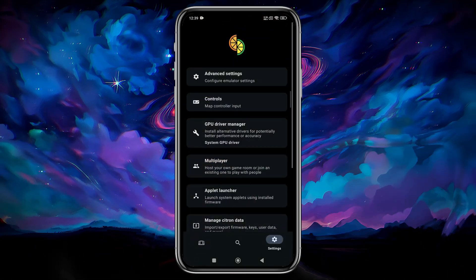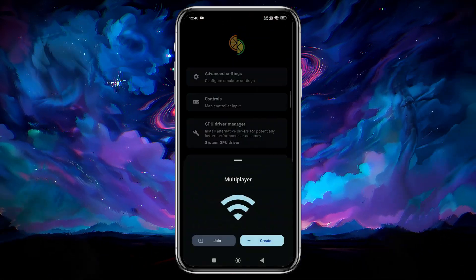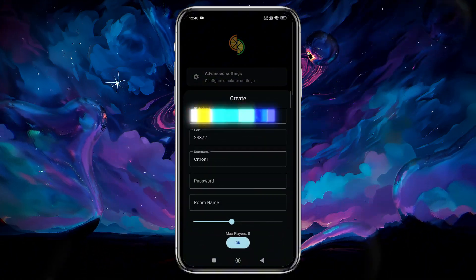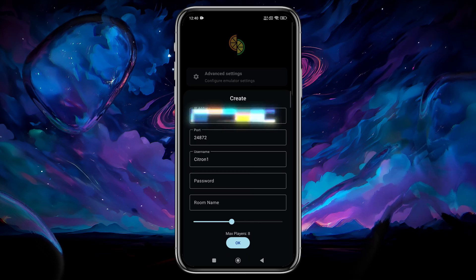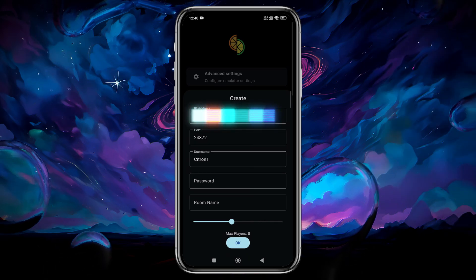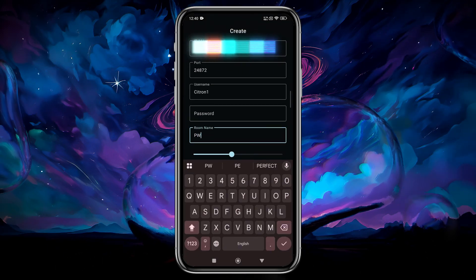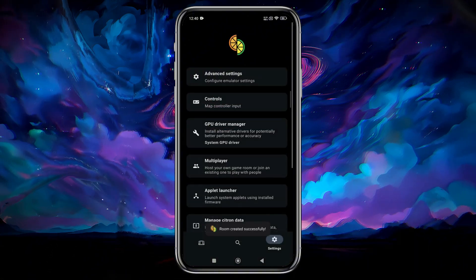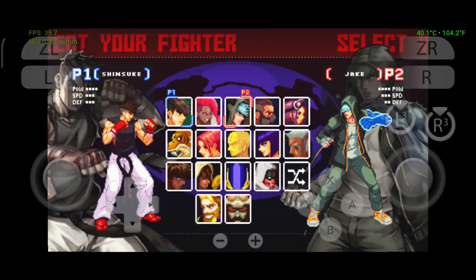Now let's see how to create a multiplayer server. This option is added in the main settings. Just tap Create, and Citron will generate an IP address and port. Share these with your friends so they can join. You can also set a room name, password, and adjust the maximum number of players. To join a game, enter the host's IP and port, then connect. It's that simple.